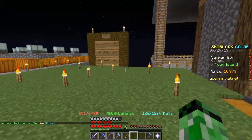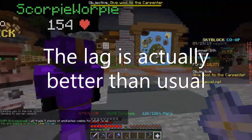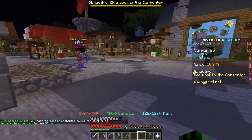So right now I'm on Minecraft version 1.14, and if I go to the hub island, as you can see, it's very laggy. And if I run around here, I get a little lag spike, and it's just overall not very fun.